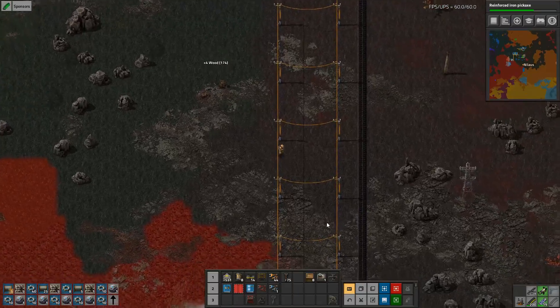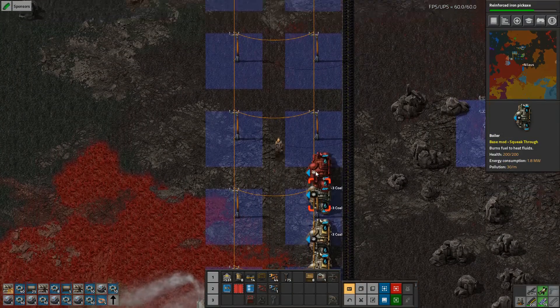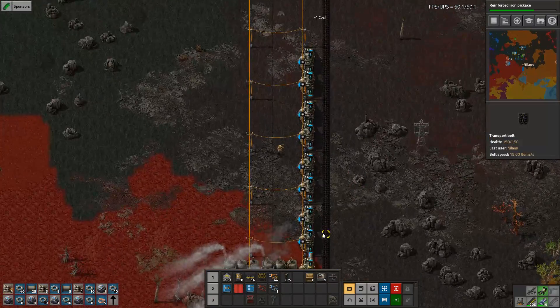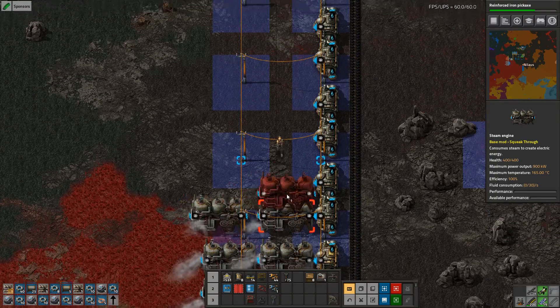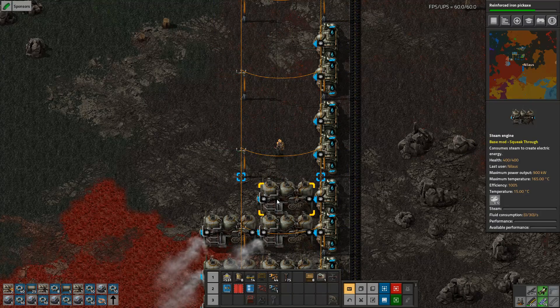At some point we are also going to transition to better power. 1, 2, 3, 4, 5, 6, 7, 8 — that's going to be fine. I don't know how I'm going to transition this into following our new grid structure. Euler in the way.